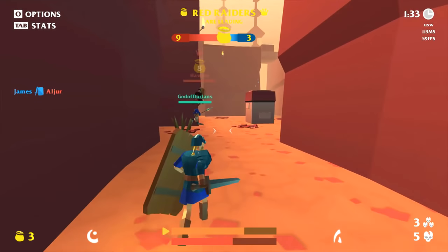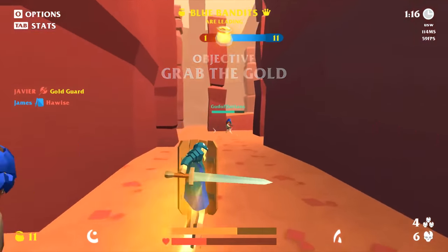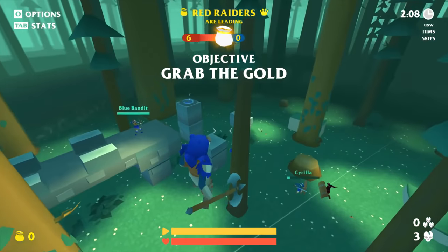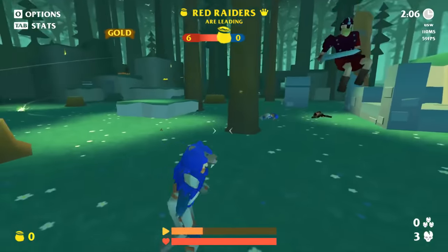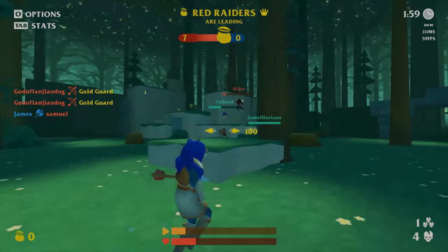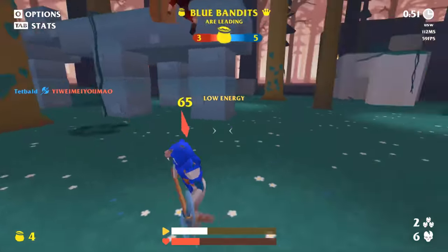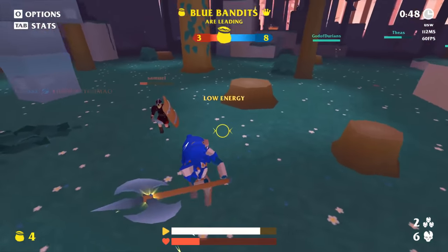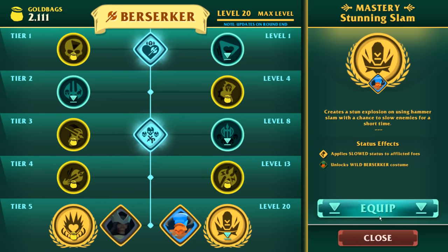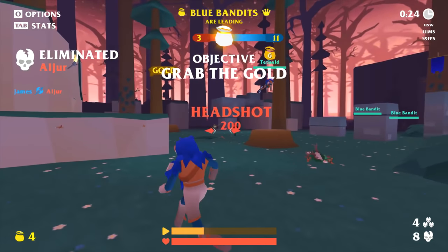Raidland takes a more arcadey route compared to games like For Honor, with simple attacks and abilities meaning anybody can hop in and have fun. However, each class requires some skill to really get the most out of them, which feels awesome when you pull off a huge sequence of kills. If you create an account, you can level up each class, earn gold rewards, and unlock perks — allowing you to customise your build on the fly to respond to what opponents are picking.